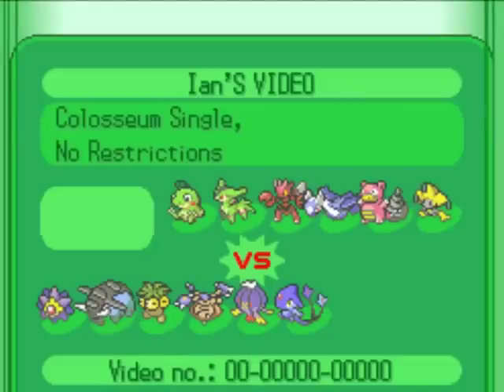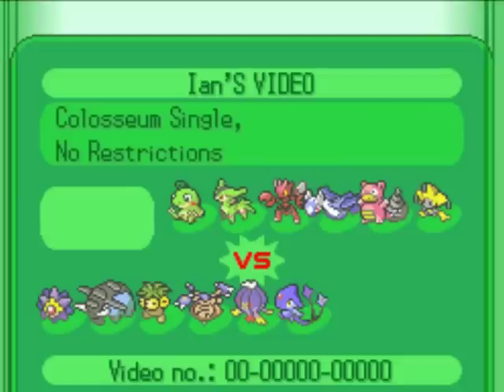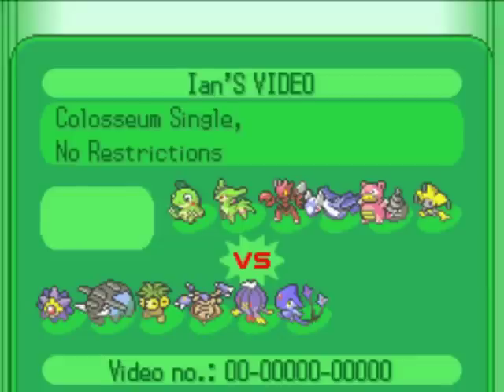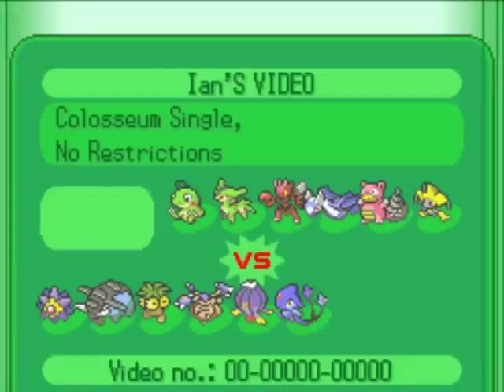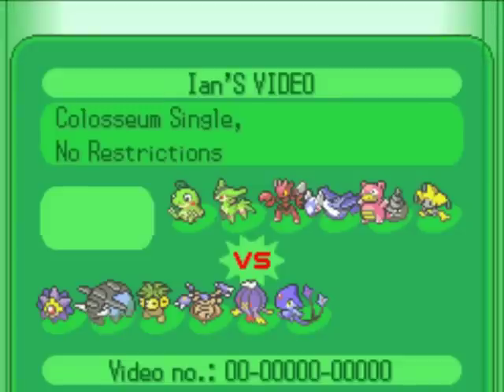He's got the OU staples on lockdown, rocking the Politoad too, so you know there's going to be weather involved. I'm kind of using this UU-ish standard hybrid mix-matchy team, so it's going to be fun. I noticed some big weaknesses in my team — namely ice and dark — so in future battles you'll probably see me revamping this team a whole lot. Anyways, it's a really cool battle.